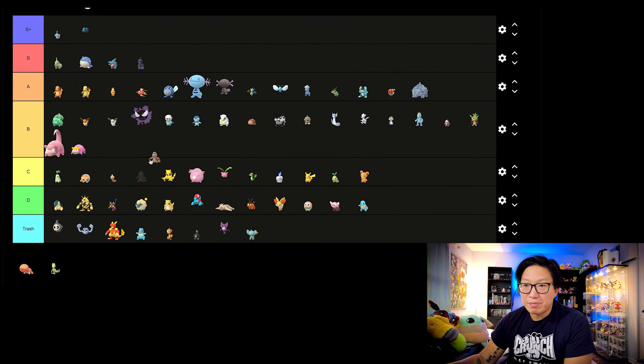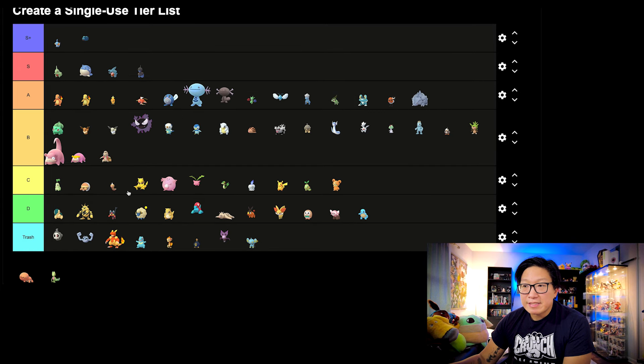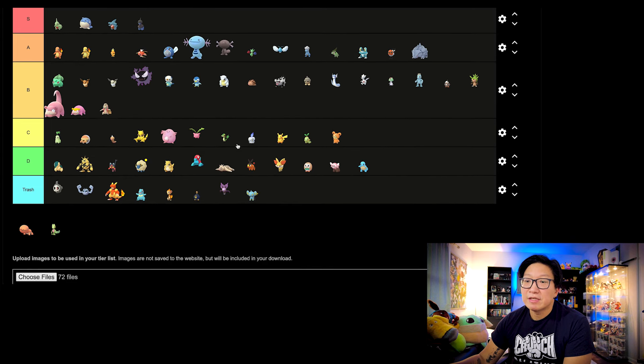Next let's move on to Timburr. Timburr didn't really receive a sizably good Community Day move — it actually received a Community Day move that wasn't even an upgrade, it was just kind of there. But still, it's a very powerful Pokemon, one of the best Fighting types in the game. So B tier for that, for much the same reasons as Dratini and Ralts.